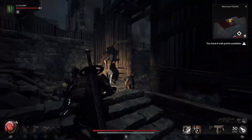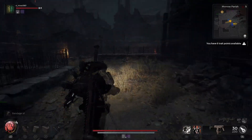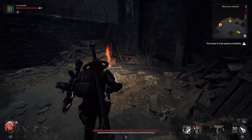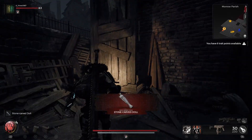For the second doll, you've got to make your way out and into the courtyard area. You'll see it when you get into the courtyard — it's way over in the corner. Head over there and there's your second stone carved doll. And now we've got a surprise waiting for us here.